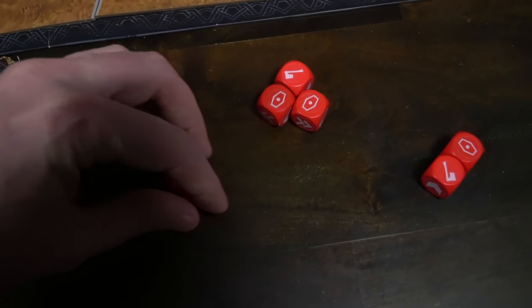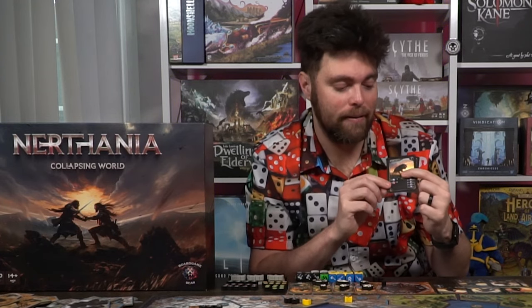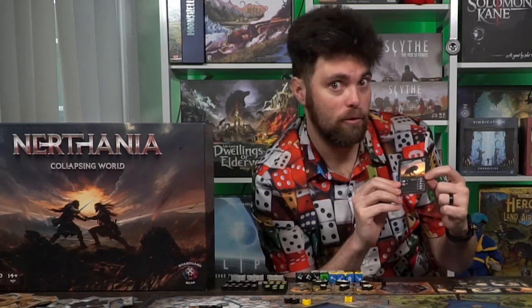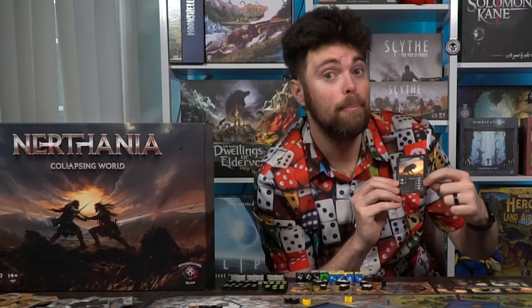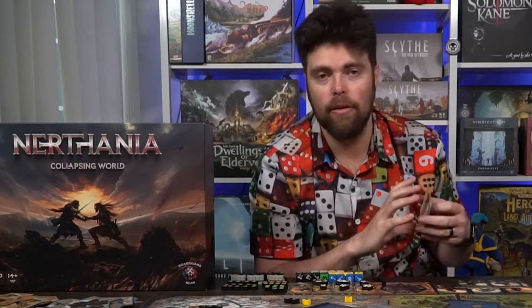Each player rolls their dice for those recruited units, and then battle cards take place. The attacker plays one of their battle cards — your tiered cards — and performs all the actions on the left-hand side of the card. The right-hand side dictates how much the unit costs when you play it and what types of sides their dice have. So a card might give you an extra attack, extra defense, or let you reroll a die, etc.